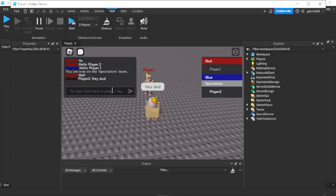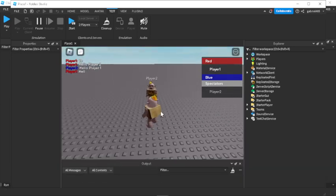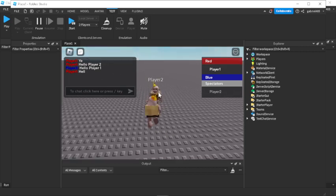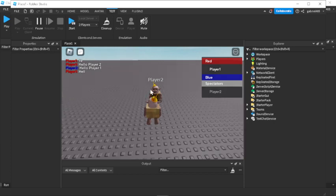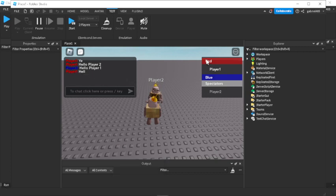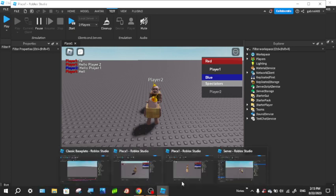It says 'hey dude' — without the E for some reason — but we can see that we don't see it on player one. It's very simple: we can't see the same chat as the spectators team. This is just a little filter that controls whether spectators can talk to players still in the game. If players are on the red or blue team, they can chat with each other, but spectators cannot communicate to red, and red cannot communicate to spectators.